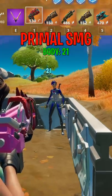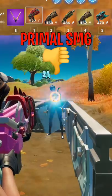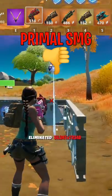The primal SMG does 21 to the body and 36 to the head. The damage drops at 20 plus meters and I'd give the weapon a thumbs down overall. I think I'd rather just have the regular SMG.